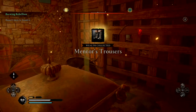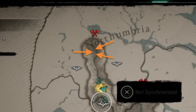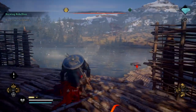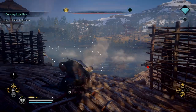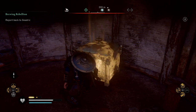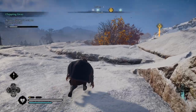Then make your way to the Mentor's Cloak, which you can find north of the map along the river here in the camp. And this one can be quite tricky to get to as well, because you will need to get the key from an enemy in order to open the chest. But once you have collected the key, enter the small hut, open the chest, and there you go. The Mentor's Cloak is all yours.